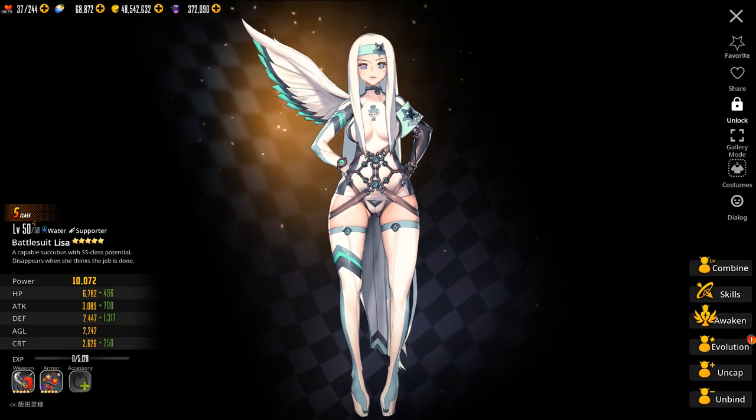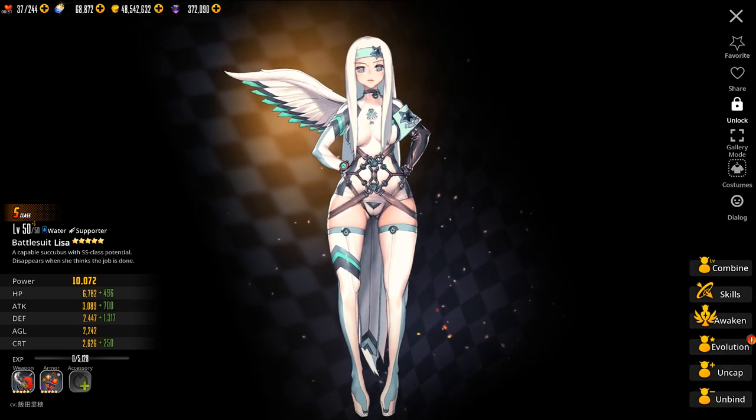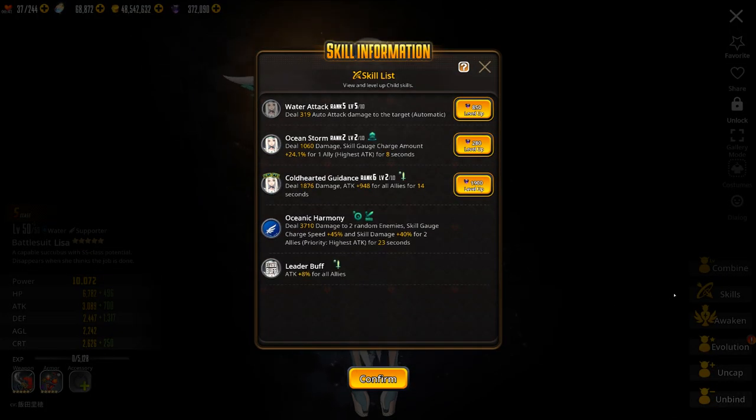As a little bonus note, I want to mention Lisa. Lisa is a 3-star, but she is very good for World Boss. Her skills just increase the attack of all allies. So when you have a team of like 20 units, that's pretty substantial. So hang on to Lisa and level her up for World Boss.